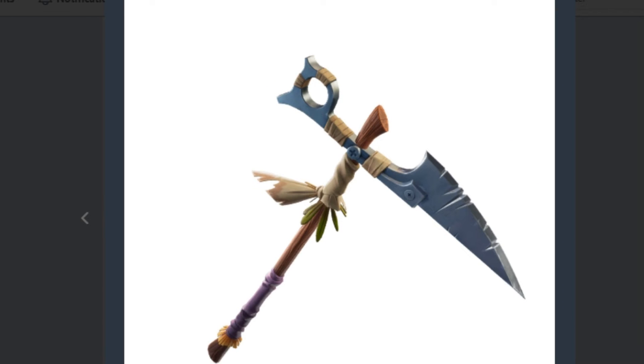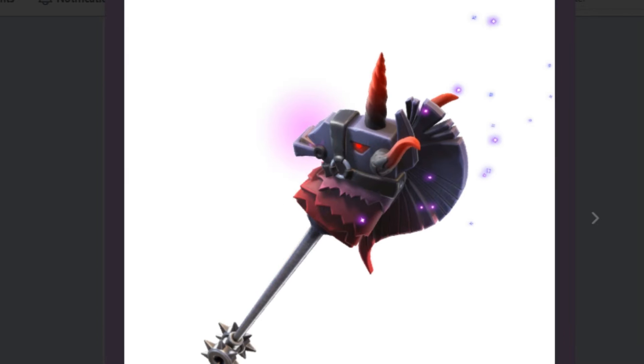Here is the pickaxe for the scarecrow set. And then my personal favorite — something I'm gonna have to buy — the dark bomber pickaxe, which is the other llama pickaxe but dark and red. It looks awesome, and I'm guessing the horn gets darker, redder, and bigger each time you get a kill, just like the main one. I was gonna pick up the old one but I didn't, so I'm definitely gonna pick up this one cause it looks 10 times as cool.